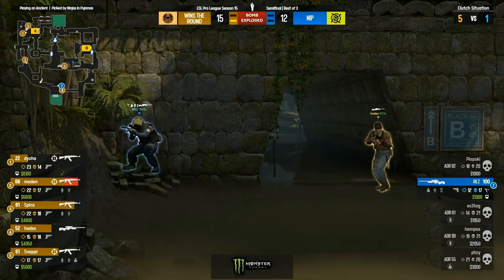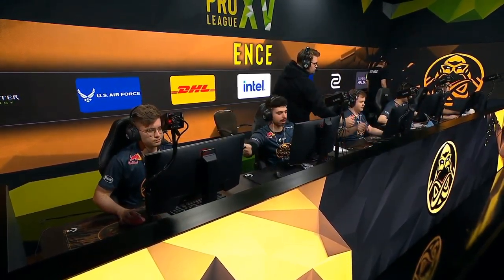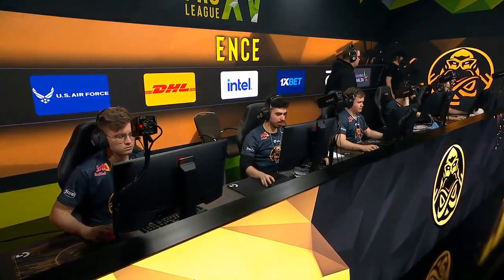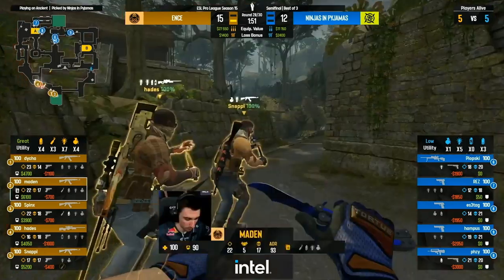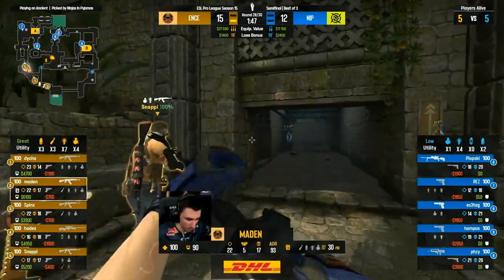Hades sneaking through with an op of his own — they may not even look at siege. Double take — no guns at all. That's a disaster. ENCE may have just won the game on the most bizarre and fastest round you'd expect — making it into the grand finals here at ESL Pro League. Switch it up into an A rush, why not.